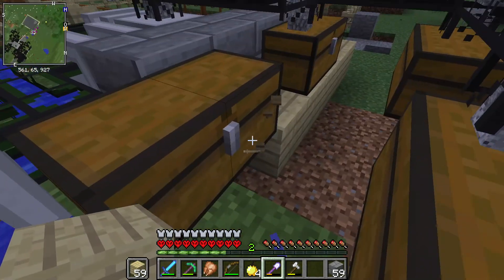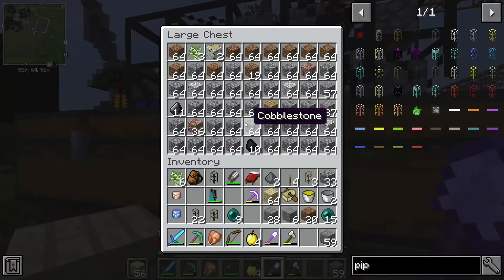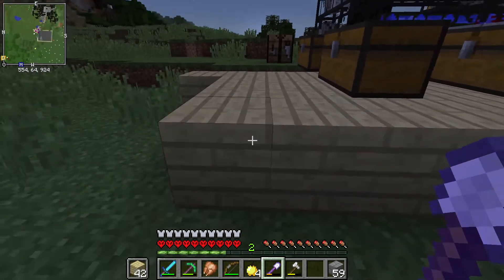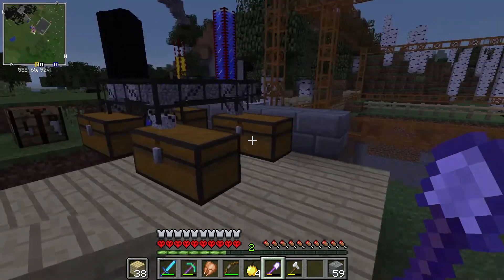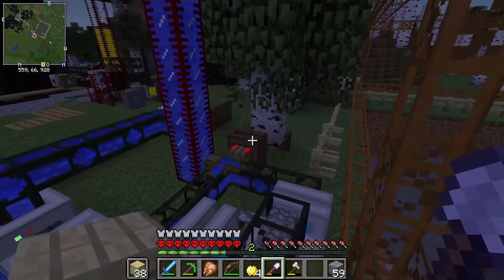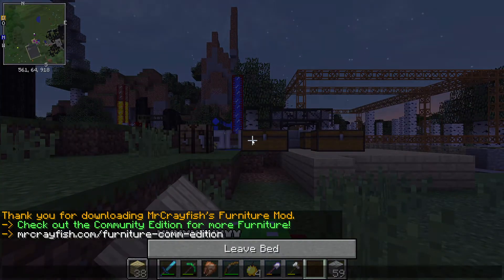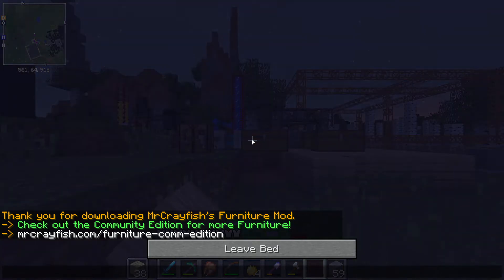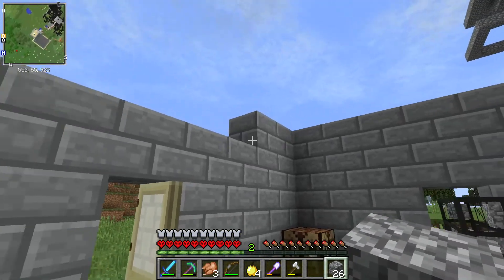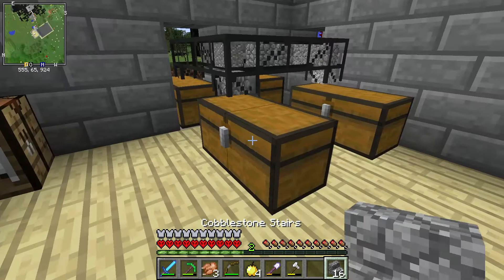Now that I've got an area cleared out I can start putting in the floor. I'm going to use birch wood for that because we've got a bunch of birch around here. The wall is going right here, but that's where the two chests are — the big chest that's full of everything. If I break it, stuff goes everywhere. The good thing is I can hook up an extraction pipe to move items into the sorting system.